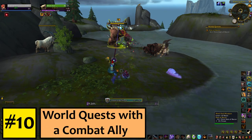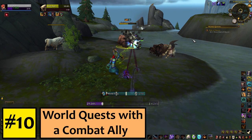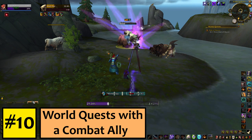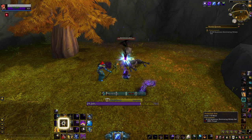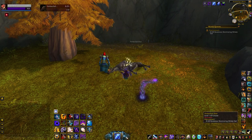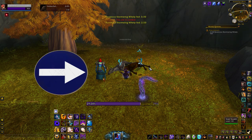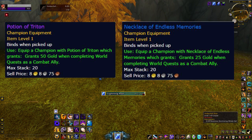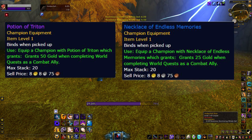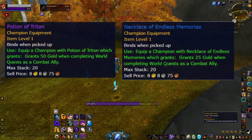Number 10: World Quests with a properly geared combat ally. World quests are a staple of Legion. Some people clear the whole map, others stick to their emissary. Some hunt down artifact power quests, others do the battle pet ones religiously. Whatever kind of world quester you are, you're probably missing out on some extra gold. Assign an epic quality follower as a combat ally and equip them with a Potion of Triton and a Necklace of Endless Memories. Together, that's a bonus 75 gold on top of the world quest reward for every one you do.